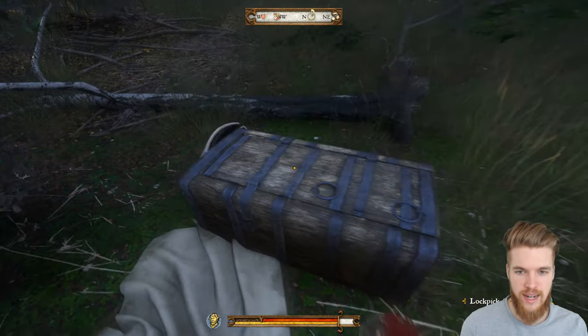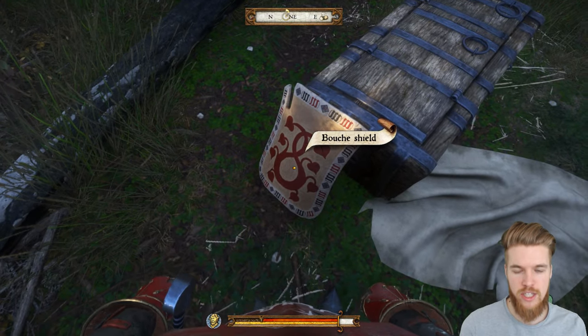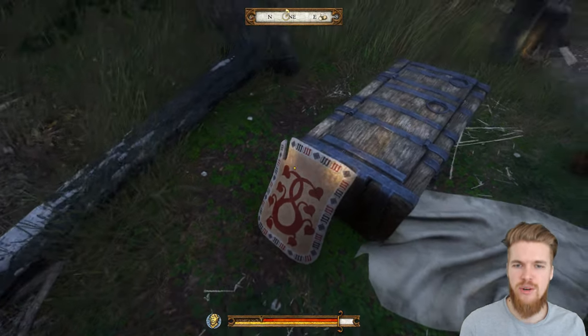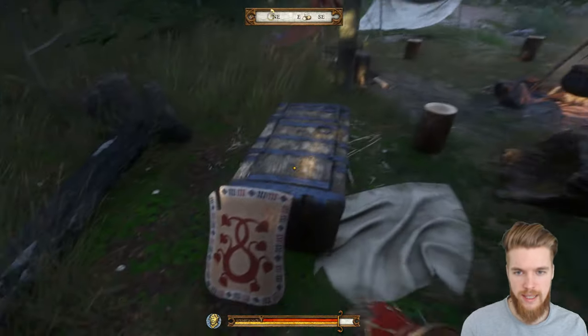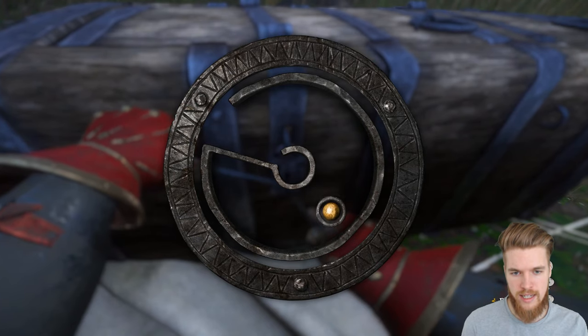There's also a very hard chest here with the Boucher shield, which is actually the best shield in the entire game. So you're definitely going to want to pick this one up, but you want the lockpick sweet spot to be as close to the center as possible.